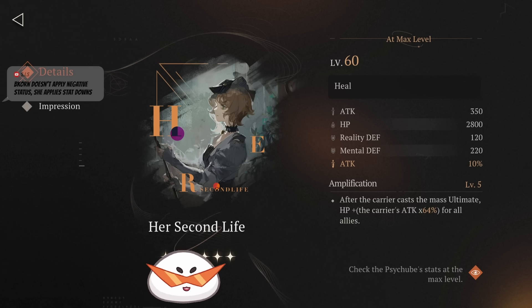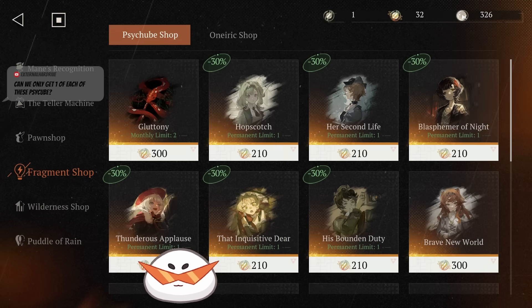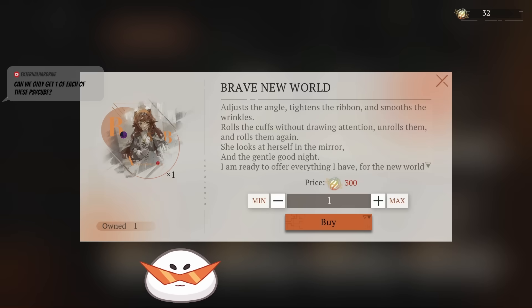There are people saying to use the utility tube on Eternity — no, don't use it on Eternity. Eternity is either Hopscotch for general teams or Brave New World for solo runs.